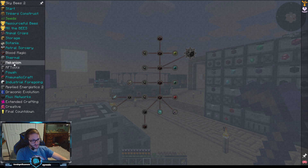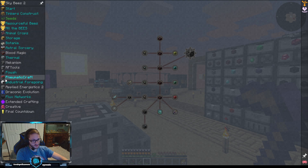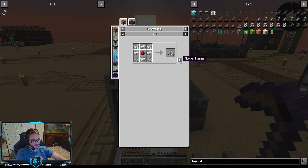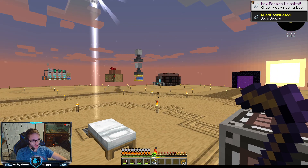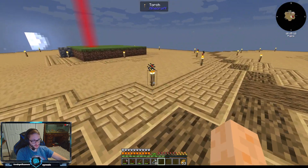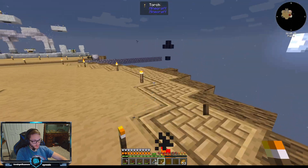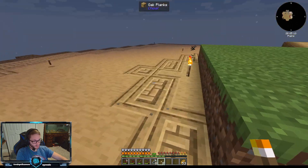In order to get into Blood Magic, you're gonna see that the demon wheels are not unlocked. If you go up to the start you're gonna need soul snares. In order to make soul snares it's pretty easy — I'm gonna make a few. Good thing too because it is actually already night time. We're just gonna knock out some torches over here in hopes that something spawns.